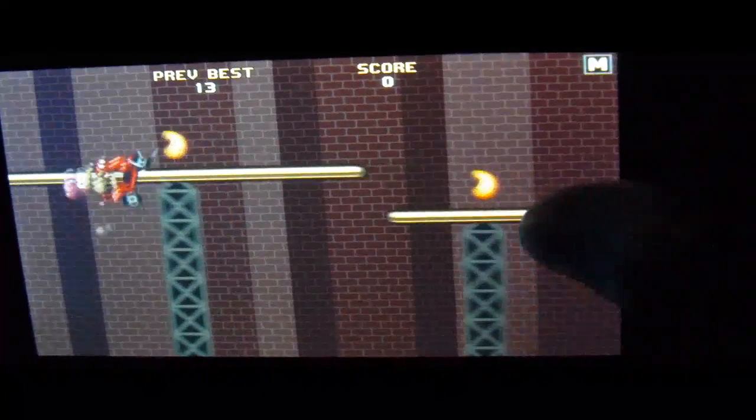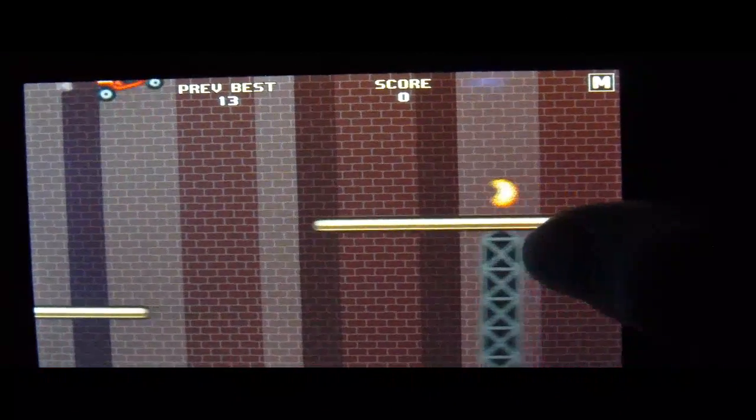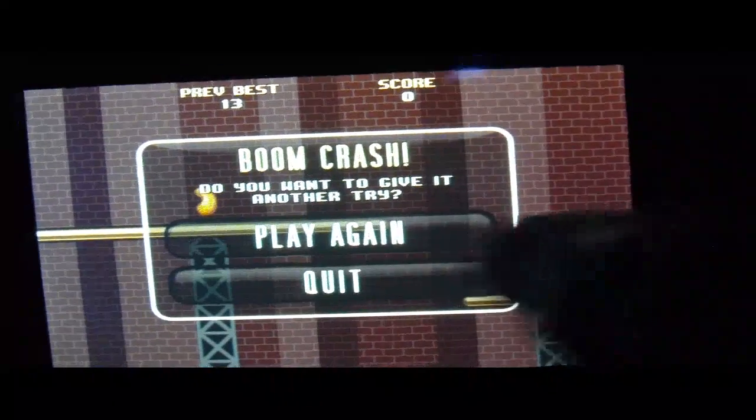Now there's a rat on a scooter — you've got to jump and try to get those cheeses. You just tap the screen to jump, and the longer you tap, the higher you go. It's a cute little game guys, and it's free in the App Store.